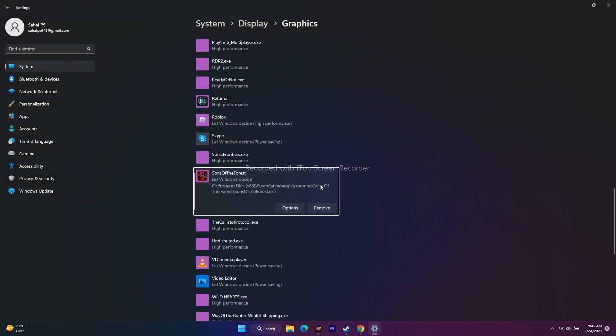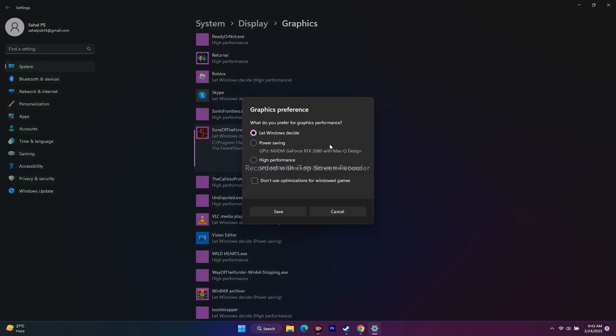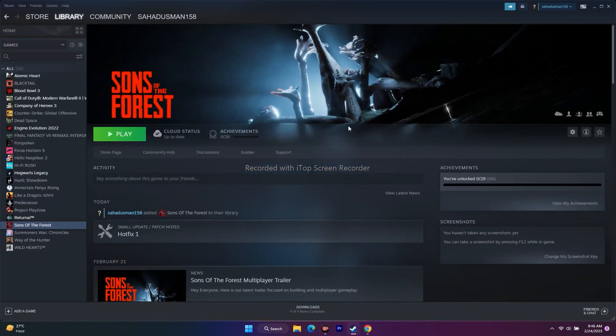Once Sons of the Forest is added to Graphics Settings, click on Options. By default it is set to Let Windows Decide, which can cause crashing and other issues. Change this to High Performance so it uses your dedicated NVIDIA GeForce RTX GPU. Click Save and then go back and try to play the game.